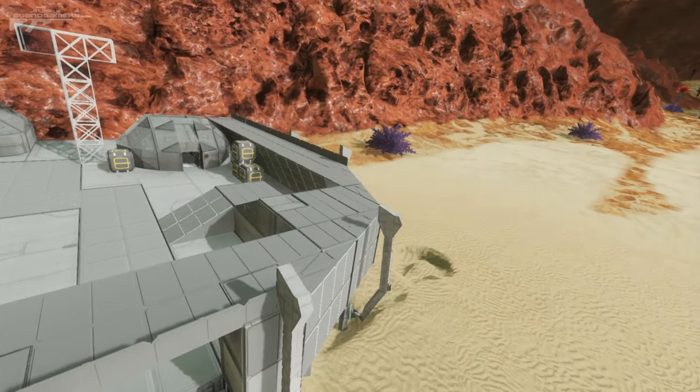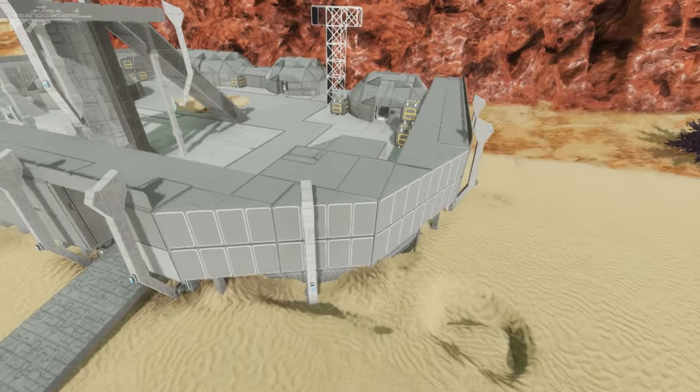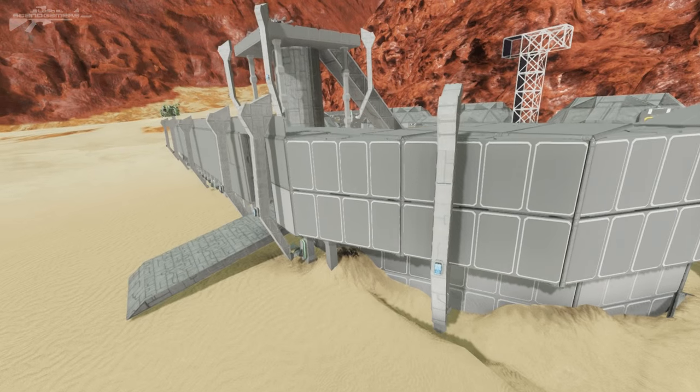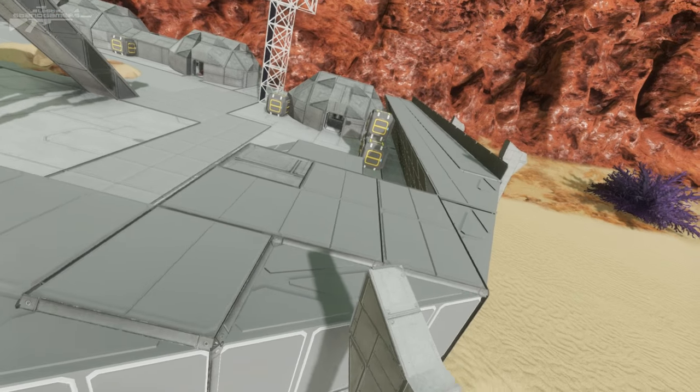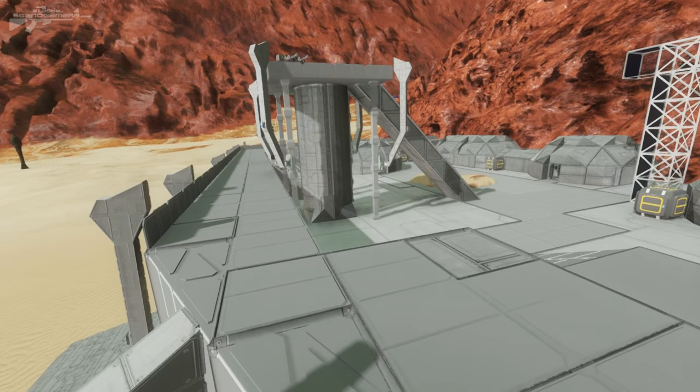As we work our way to this side, this is the only curved corner of the base. I haven't really had an option to place any sort of catwalk on top, so I've just left it bare for the moment and it looks pretty damn nice.